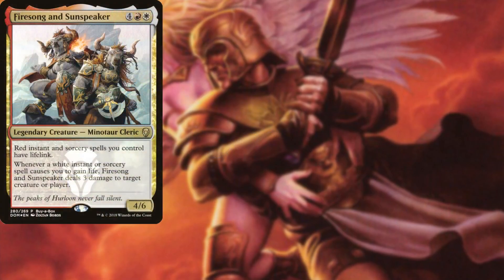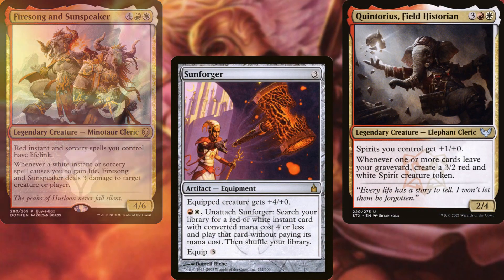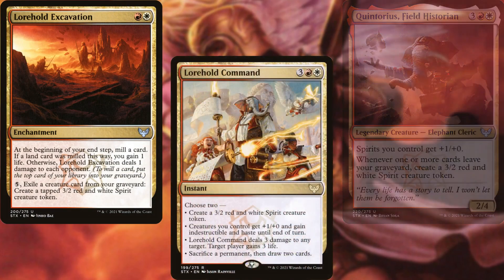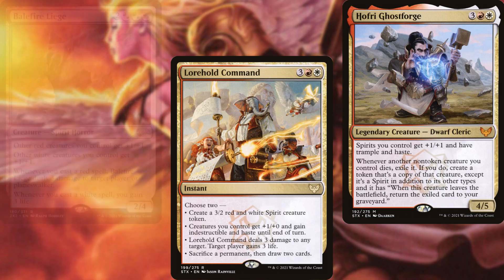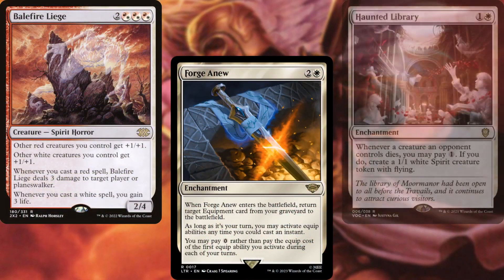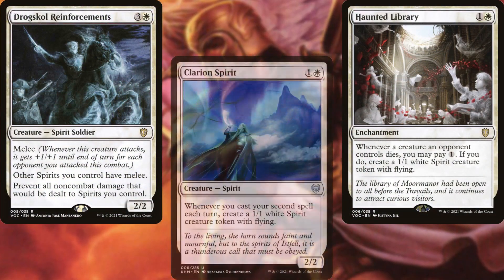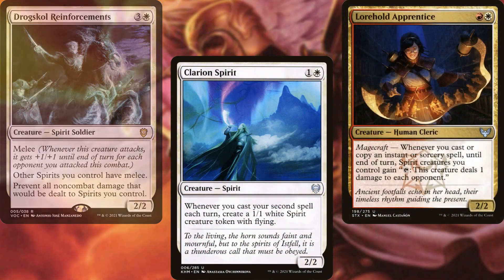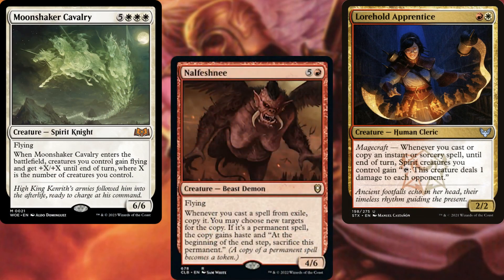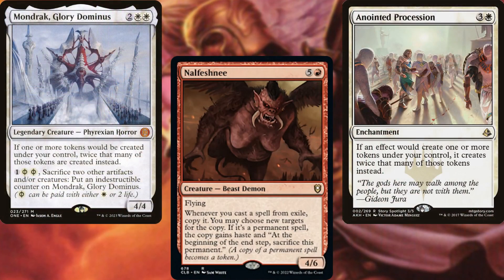Fire Song and Sunspeaker, Sunforger, Quintorius Field Historian, Lorehold Excavation, Lorehold Command, Hofri Ghost Forge, Balefire Liege, Forge Anew, Haunted Library, Drogskull Reinforcements, Clarion Spirit, Lorehold Apprentice, Moonshaker Cavalry, and Nalfeshnee make up the core of our deck. We've also got Anointed Procession and Mondrak Glory Dominus as token doublers.